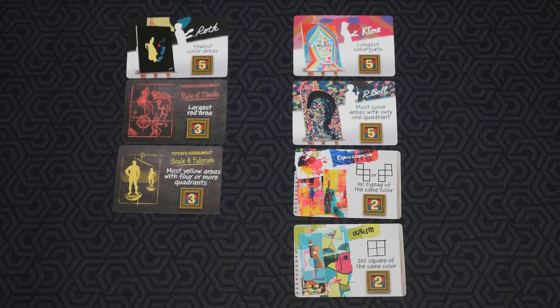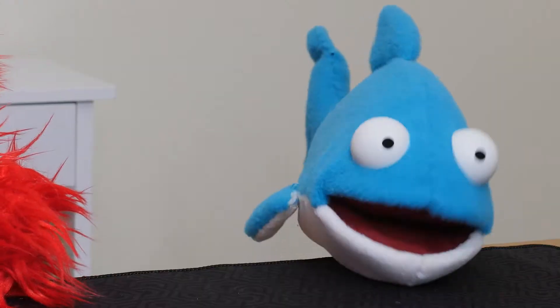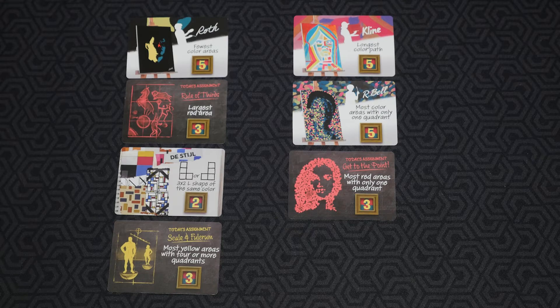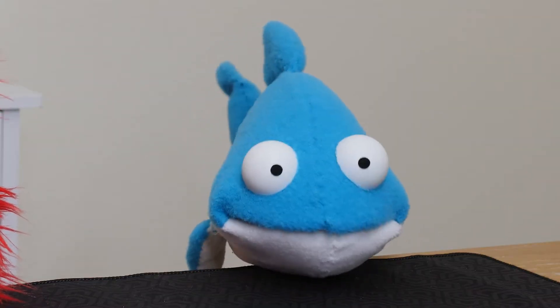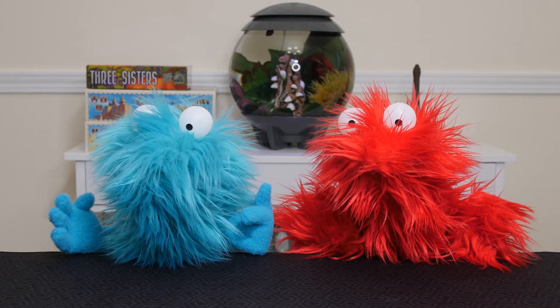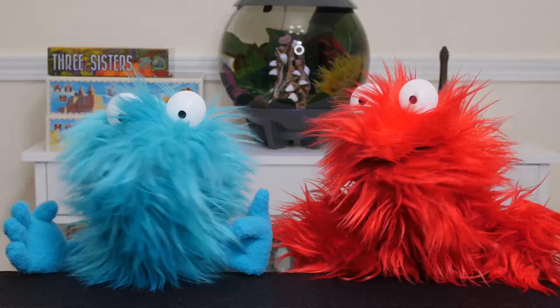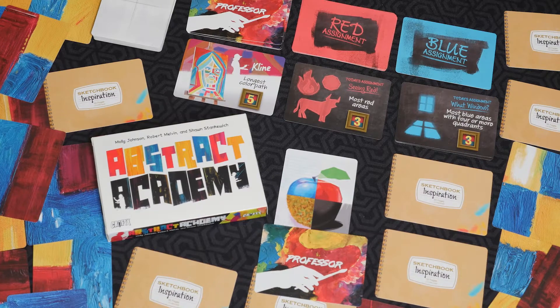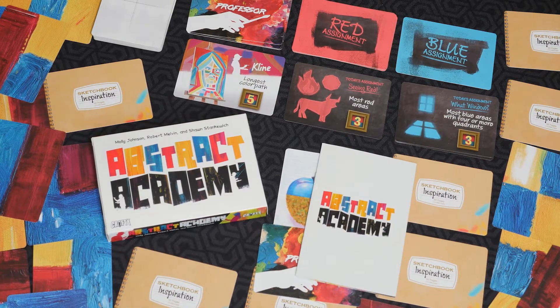Highest score wins. In case of a tie, the player who claimed the most professor cards wins. If there's still a tie, the teacher's pet wins. Jane! There are rules changes for four players, and those are in the rule book.